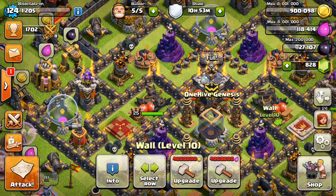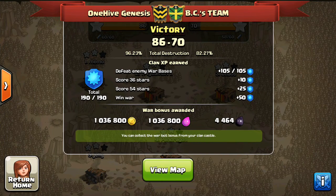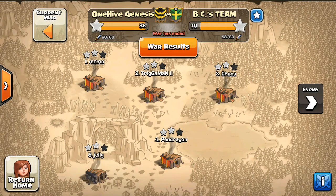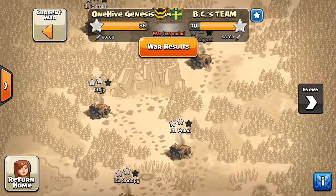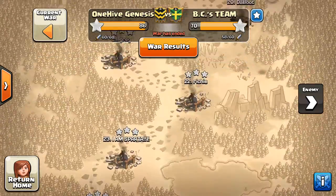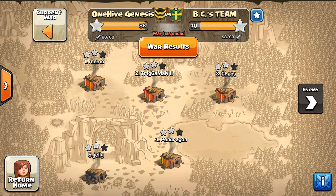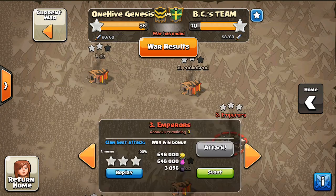Hey guys, bisectatron here from Clash of Clans Manual with my next war recap video. Back in One Hive Genesis, taking a look at our most recent war against BC's team. Pretty good war — they used most of their attacks and mainly targeted our Town Hall nines. Based on the description, they're trying to push and do some three-star attacks, probably looking to switch to hog attacks with some go-wipe and go-la-loon variations.